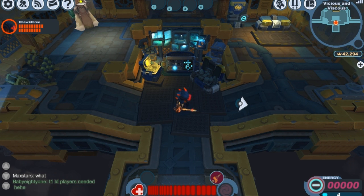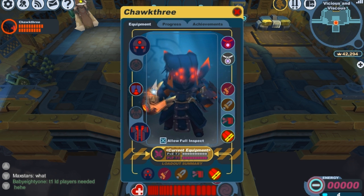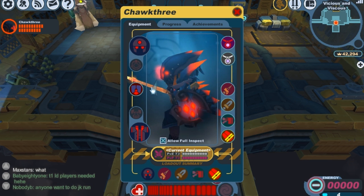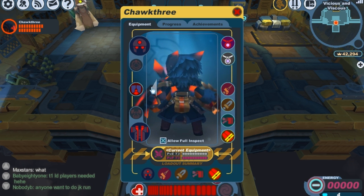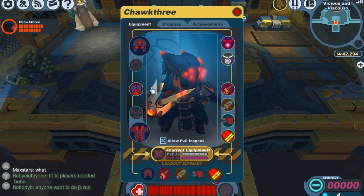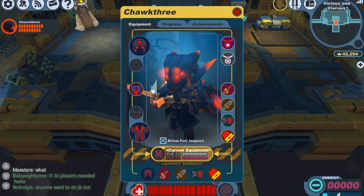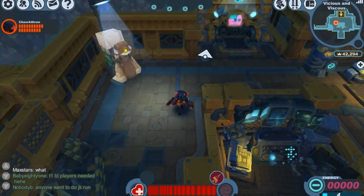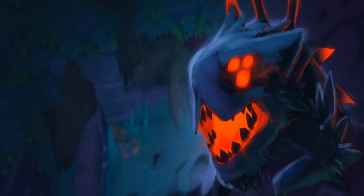Today I'm going to be showing you guys the Snarblock set — the helm and the armor — and we'll take a closer look so you can see some of the details. The eyes glow red and there are lots of little thorns around it, so it's kind of pokey. The Barbarous Thorn Shield also goes very well with the helm and armor, but we're just reviewing the helm and armor today. The Snarblock set is made to make you look like a Snarblok.